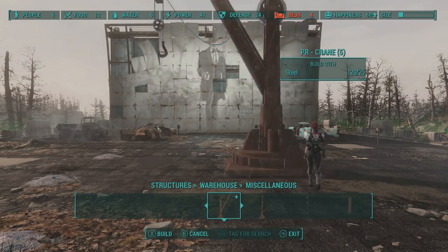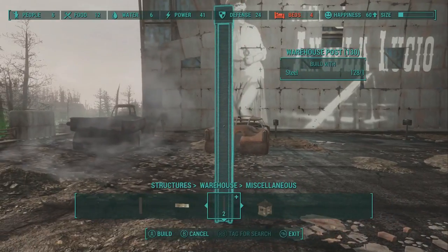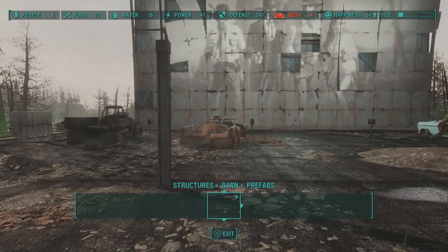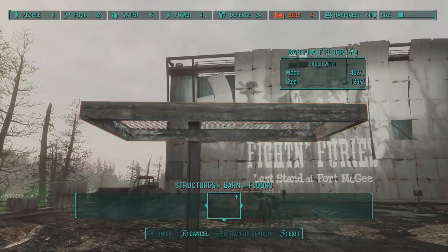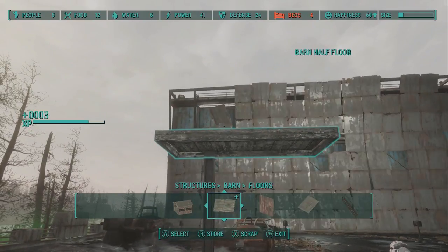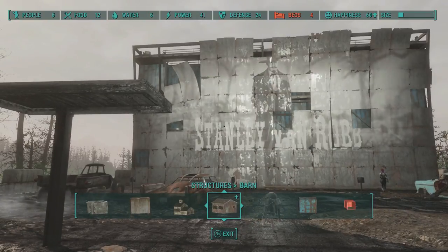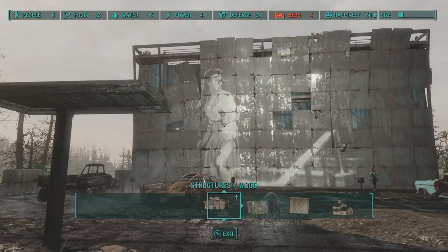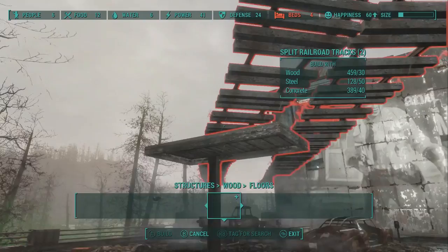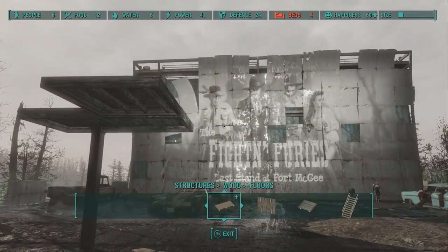First of all, go into your structure, find the warehouse section, go all the way to miscellaneous, and find the posts. There is a section with a certain mod I'm using, but if you're just using the vanilla game without any mods you can still do everything I'm doing here, because you have the scaffolding and the warehouse which come with the Contraptions DLC. First, place your post, then place one of the two-by-one floor sections from the barn or the warehouse on top of it, just like that. Then place one of the one-by-one wood pieces.